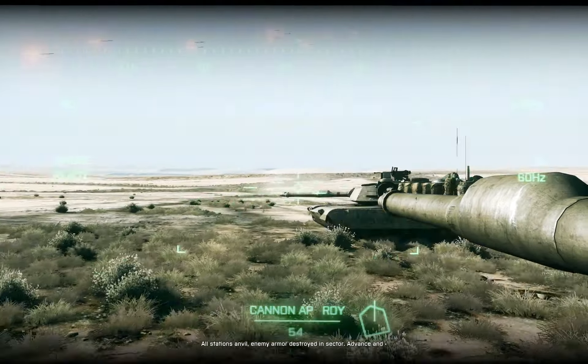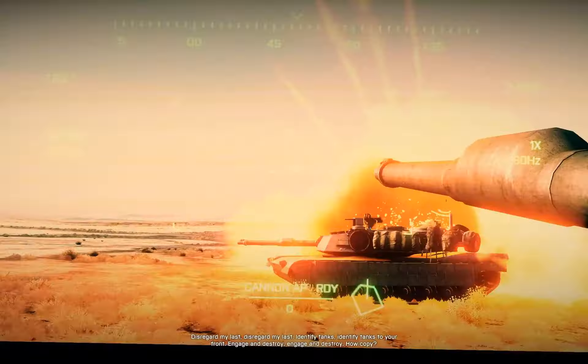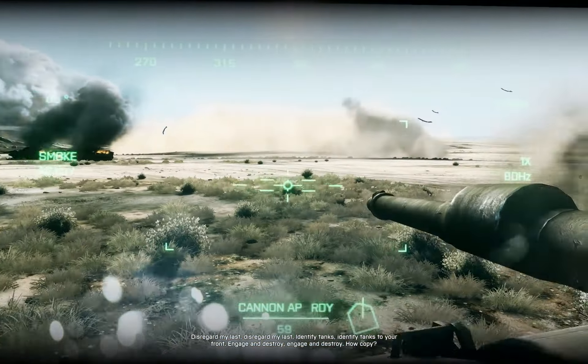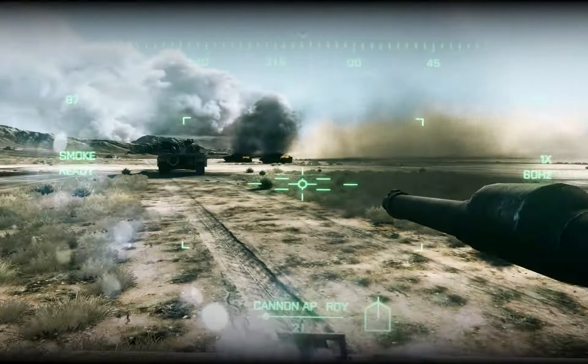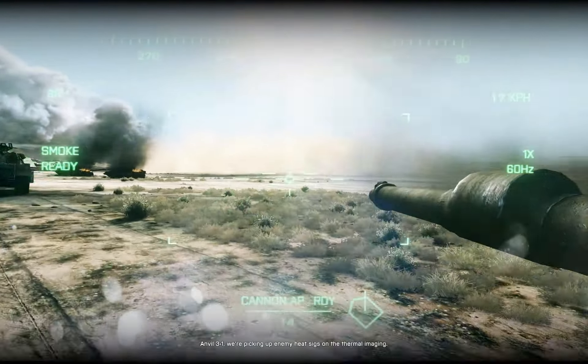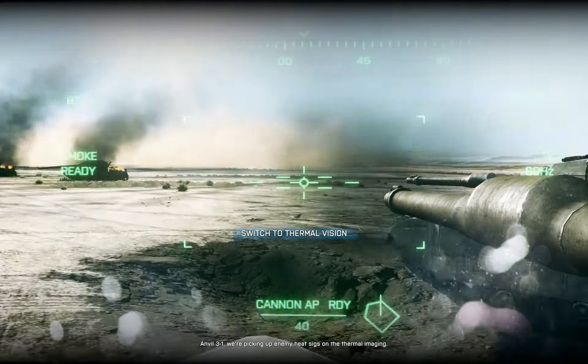All stations anvil. Enemy all destroyed in sector. Advance and... Disregard my last. Disregard my last. Identify tanks. Identify tanks to your front. Engage and destroy. Engage and destroy. I'll copy. Anvil 3-1, we're picking up enemy heat sigs on the thermal imaging. Hold down.